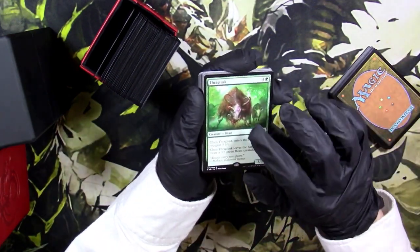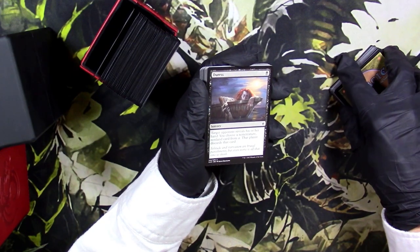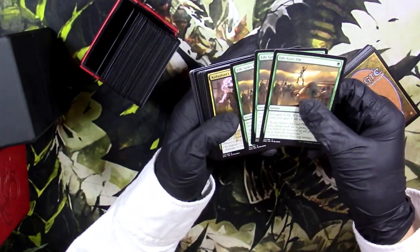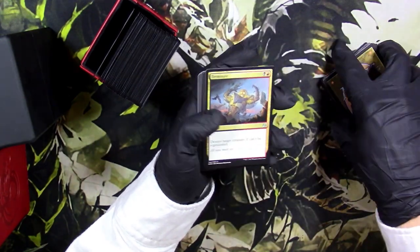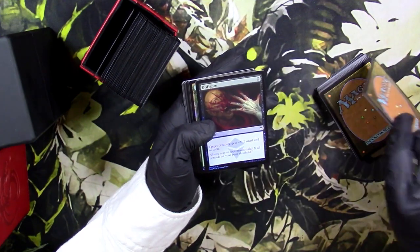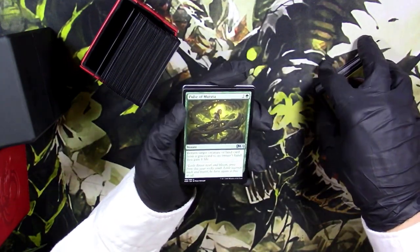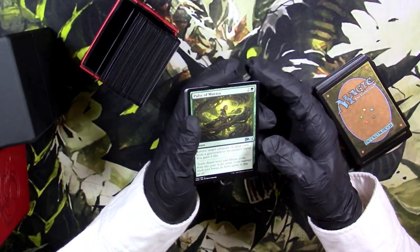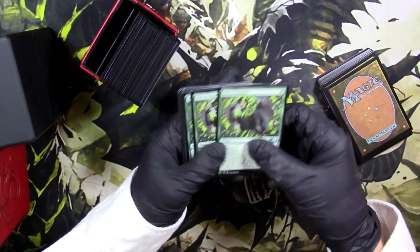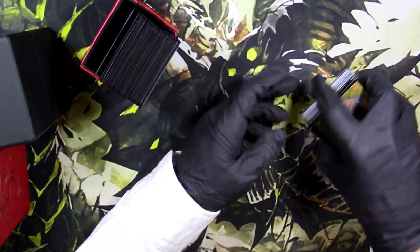Got Thragtusk — I cannot wait to play this card. This is when I first started getting into Magic when this was in Standard. Got some Duress just in case. Slaughter Games is one of my favorite cards — love that card. Got some more burn hate, another Kolaghan's Command just because I bought it. Got Terminate — forgot about that card, it's not really played anymore. Got a Courser of Kruphix in case we want to play it. Got Force of Vigor and Force of Despair, just in case those cards become relevant.